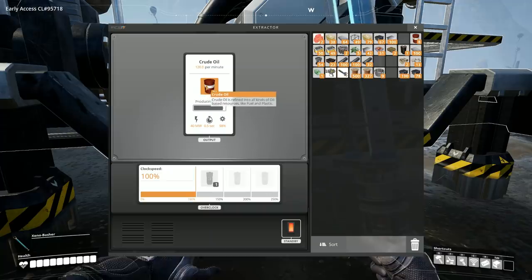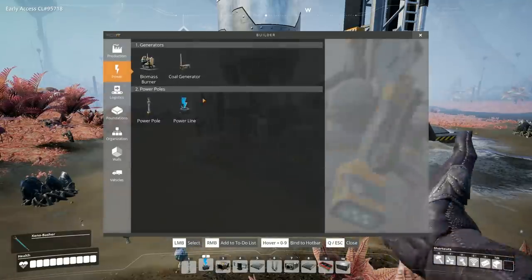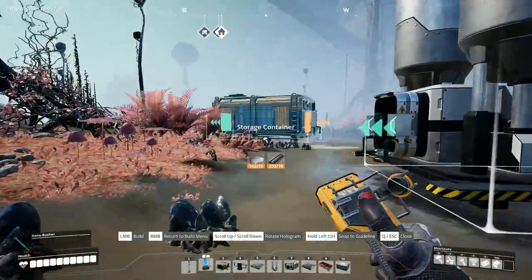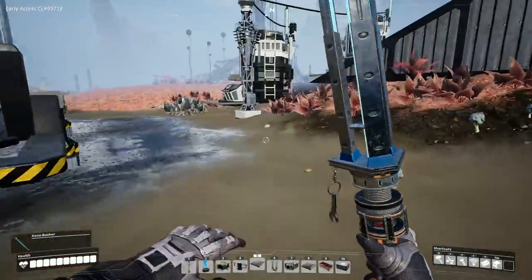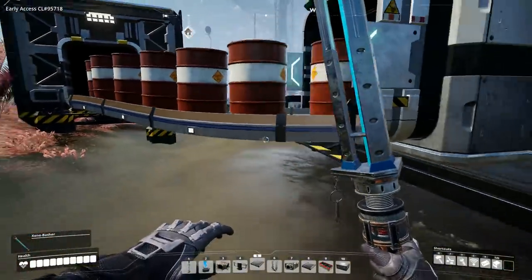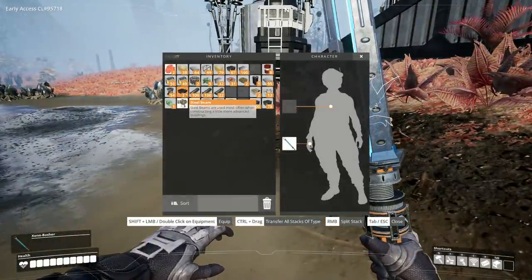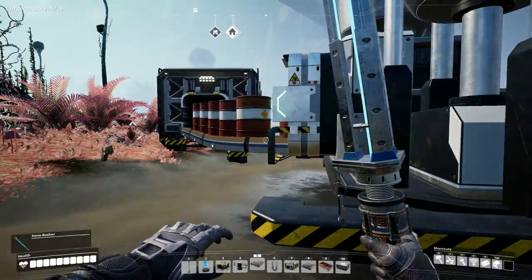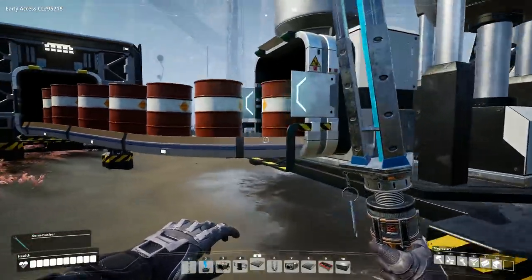Wow, it actually produces 120 per minute — these things produce quite fast, that's insane. For now I'm actually going to build a storage off to the side so we're not wasting oil. We'll put one off to the side here. Look at all that oil pouring out — I love it. Now, this is another thing — the pipes controversy. I kind of get it, but I actually really like how the barrels look. It'd be more fun watching something go down a track than seeing nothing in a pipe.